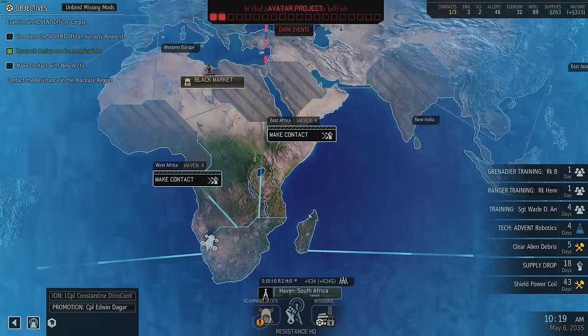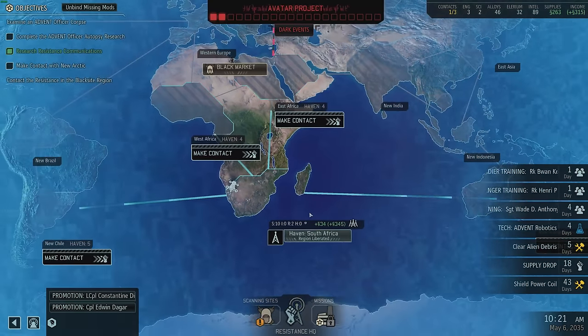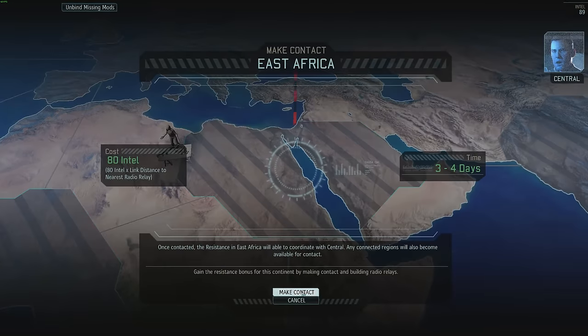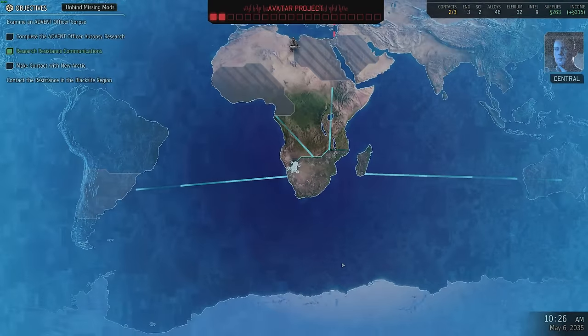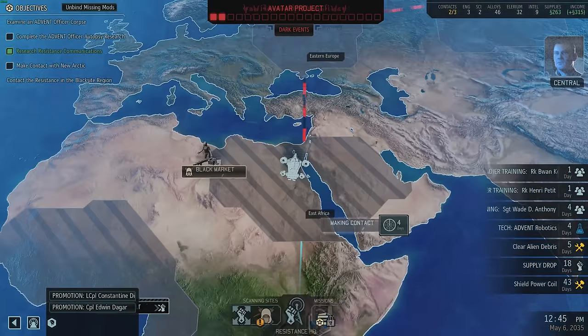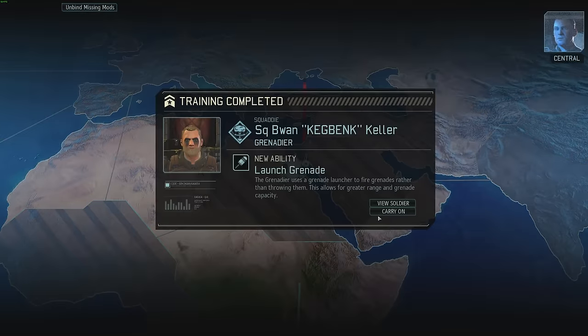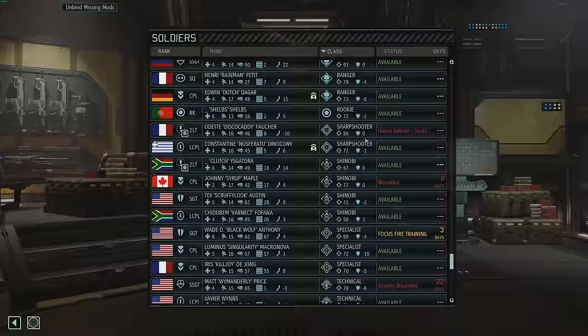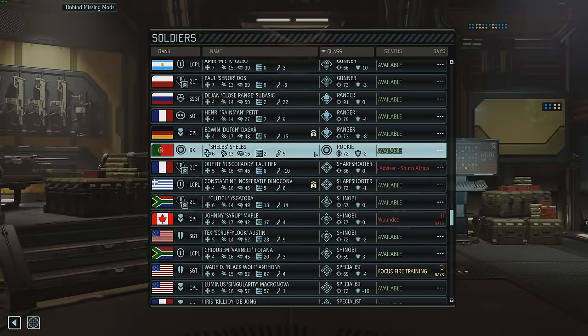85 supplies - it's done. Where do we want to contact next? We know we need to go up here, so let's make contact with East Africa. We'll have to scan the region for a few days. We're down to nine intel so I can't boost anything. Once we find them, we'll be up and running in the new region. Buon is done. Henry's done. Looks like I only have one rookie left and it's Shelbs. Why hasn't Shelbs become something yet?